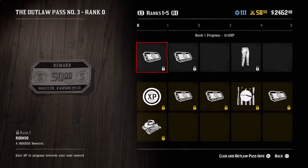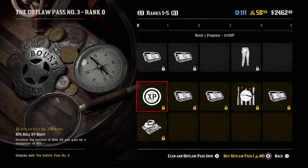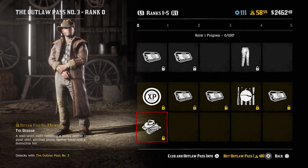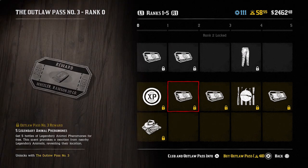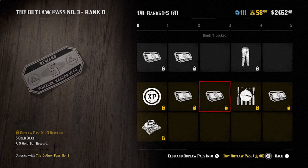Let's begin with unlock number one. Straight away you get $50, a 15% role XP boost, and the Dedham outfit. Onto rank two you get an ability card of your choice unlocked for free. Five legendary animal pheromones — this scent provokes a reaction from nearby legendary animals revealing their location, so that is obviously tied into the new role in the game. Five gold bars unlocked at rank three.